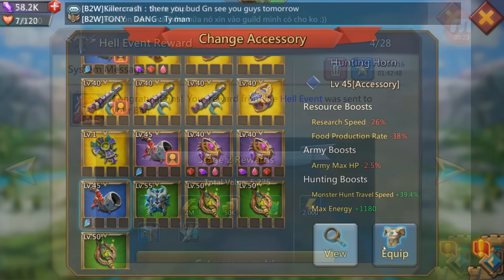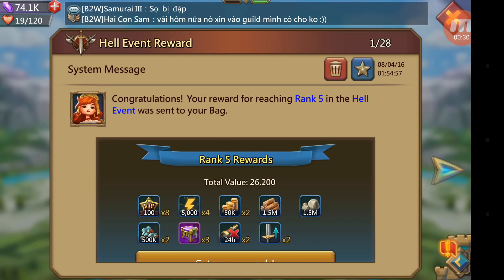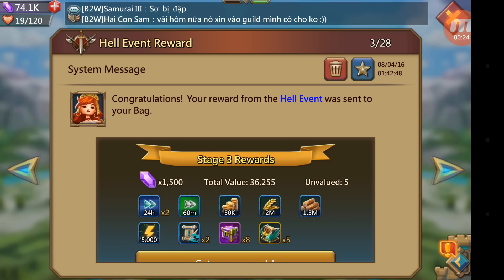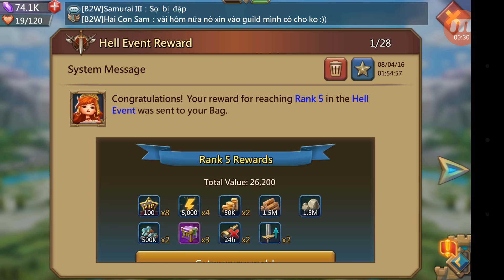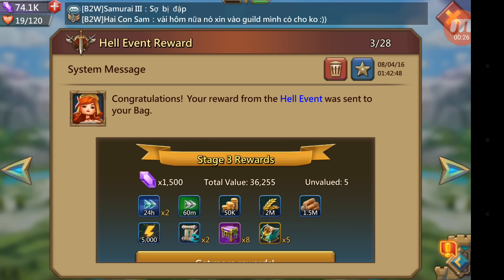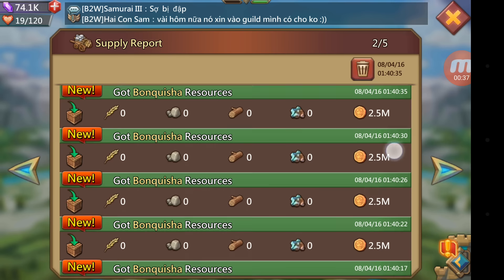The same applies for your talent points, so you can feel free to respec after you get your timers locked in. If you're on a longer building or research, pro tip of the day — and I'm pretty sure most people do this — wait till there's a hell event specific to research or buildings or whatever it is you're trying to max out, because the stage 3 events usually have a really big payoff, and you usually score really high in the ranks when you're maxing that out.